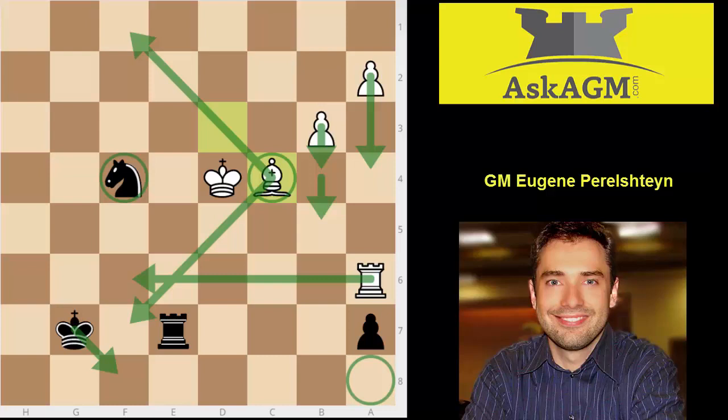In conclusion: be careful about pawn moves in front of your king. That move g5 could have cost you the game against a stronger player. Luckily your opponent played a little too slow. You managed to consolidate, made great trades, got a beautiful outpost — but then I think you got a little too ambitious and played for a win when you should have settled for equality. Good luck in the future, I want to see more of your games. This was Grandmaster Eugene Perlstein for askgm.com.